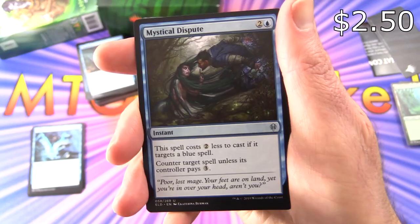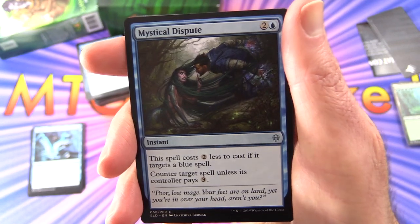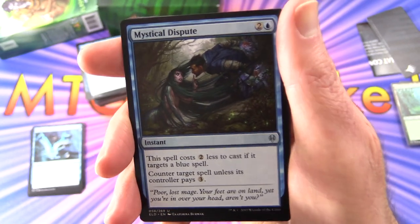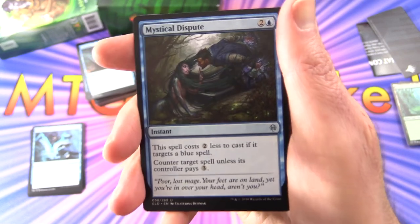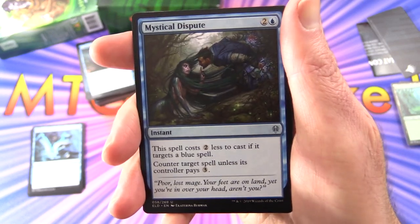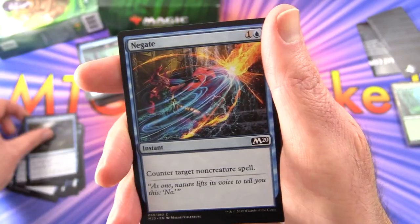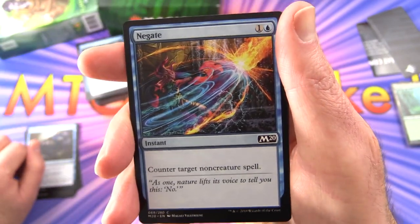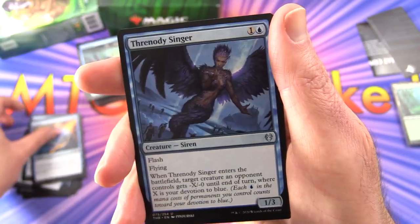Mystical Dispute — Instant for three, but it costs two less to cast if it targets a blue spell, so you'd use this against a similar control deck. Counter target spell unless its controller pays three. Two of those. Negate — Instant for two: counter target non-creature spell. Two of those.